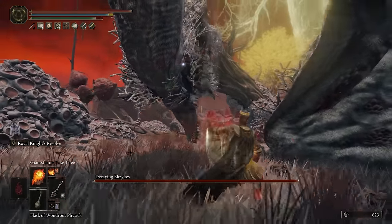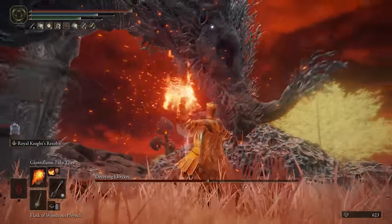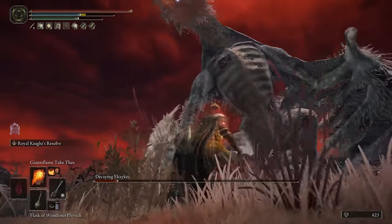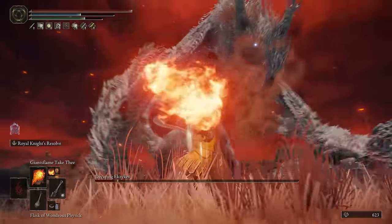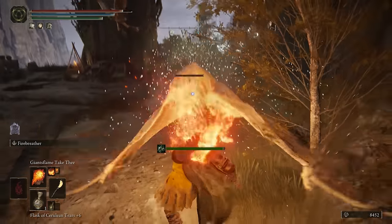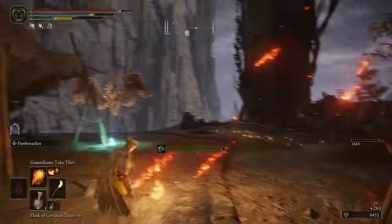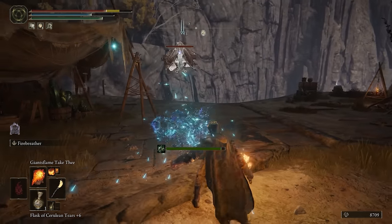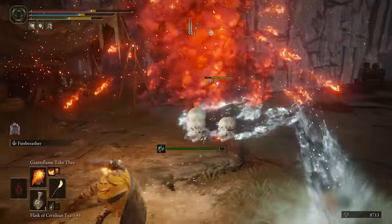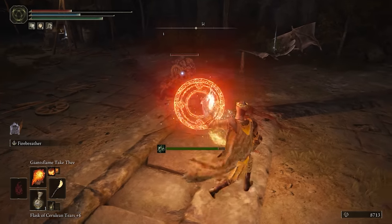That scaling of 325 is comparable to the Erdtree Seal that requires over 60 points into Faith to reach that point. But unlike that seal, you now also have the Arcane scaling, so all of your incantations scale with an S rating. Not just that — you also get the benefits from higher Arcane including way better item discovery, better vitality, and increased build-up for things like blood loss, madness, or any other status build-up. Overall a really overlooked Dragon Seal, and probably the best in the game for these types of builds.